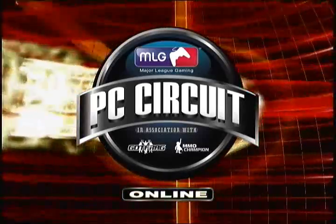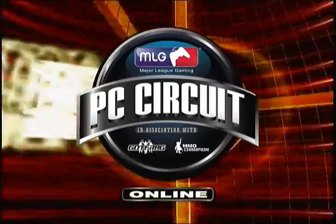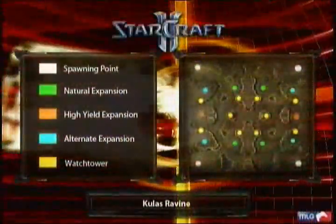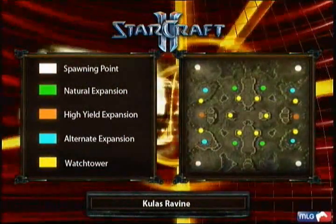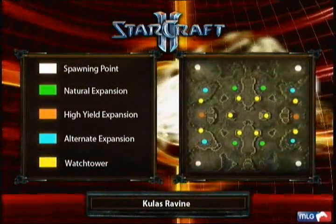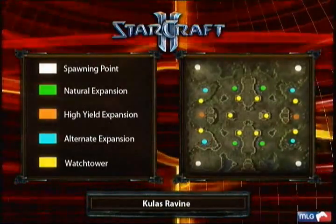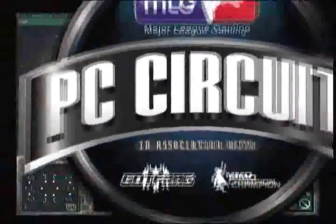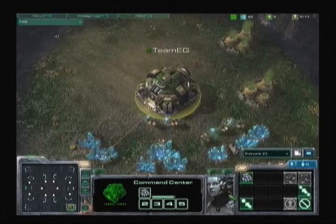All right, we're back on Kulas Ravine, our fourth map, with Machine still one up over LZ. We just saw LZ play a great game on Desert Oasis. Going into this match on Kulas Ravine, the burden is really going to be on Machine, even though he's up 1-0. Kulas Ravine really is the most technical map available for StarCraft 2 right now.